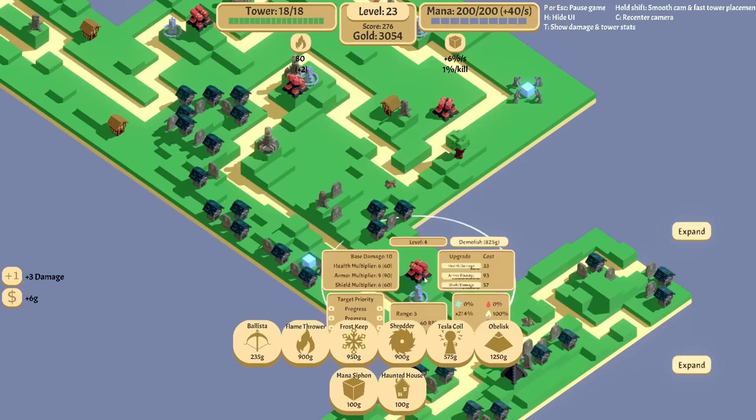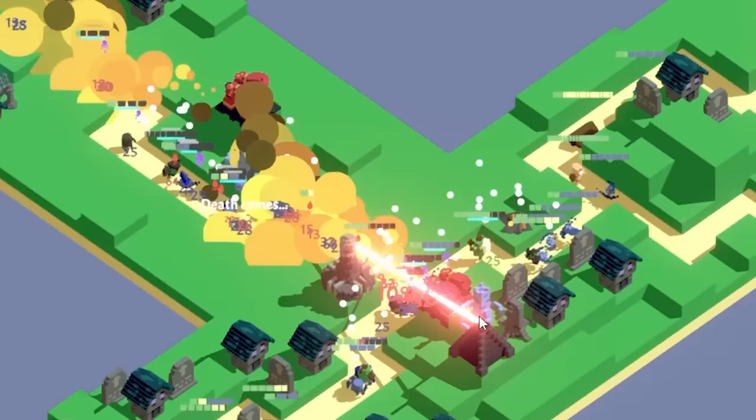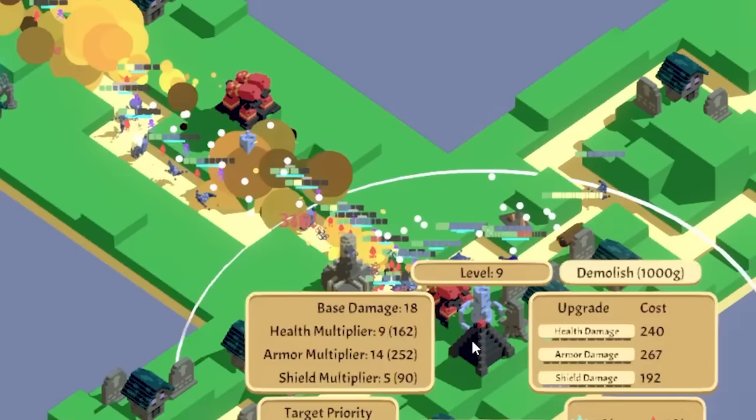We have one there, two here. Let's keep going left. This death ray is kind of bothering me, mainly because there's so many shields still getting through. But it's doing so much damage that I really want to upgrade it more. What is it? Its armor is at 14. I wonder why.